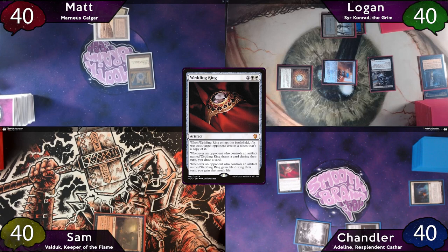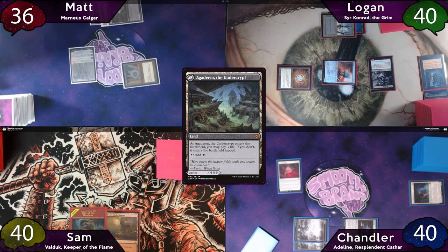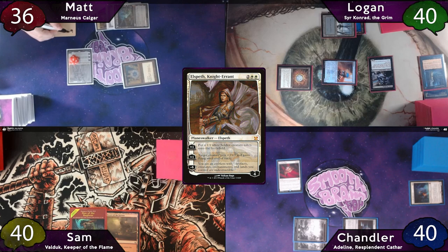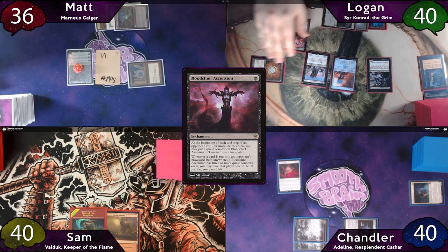They share their draw step, and Sam plays Den of the Bugbear and passes to Matt, who bolts himself to play an Aedim the Endercrypt untapped. He taps for four, takes one to his Talisman, and casts Elspeth, Knight's Errant. He upticks her to make a 1-1 and passes to Logan, who plays Gyarith Sanitarium as land for turn. He considers casting Sir Conrad but ultimately casts Varagoth the Bloodsky Sire, and then casts Bloodchief Ascension. He moves to combat, attacks Elspeth for one, and Matt gladly blocks.